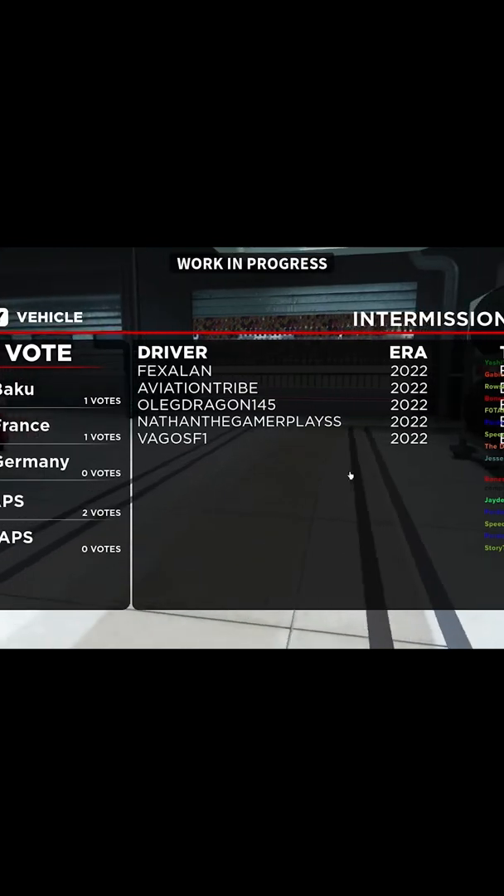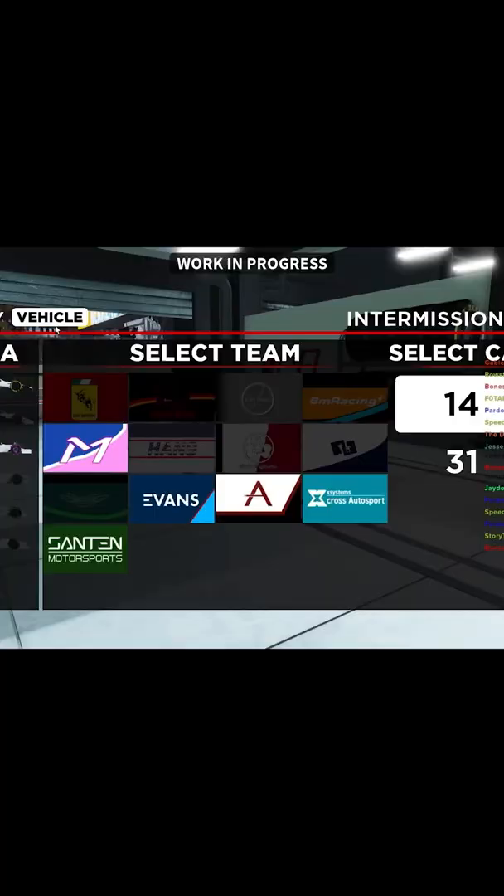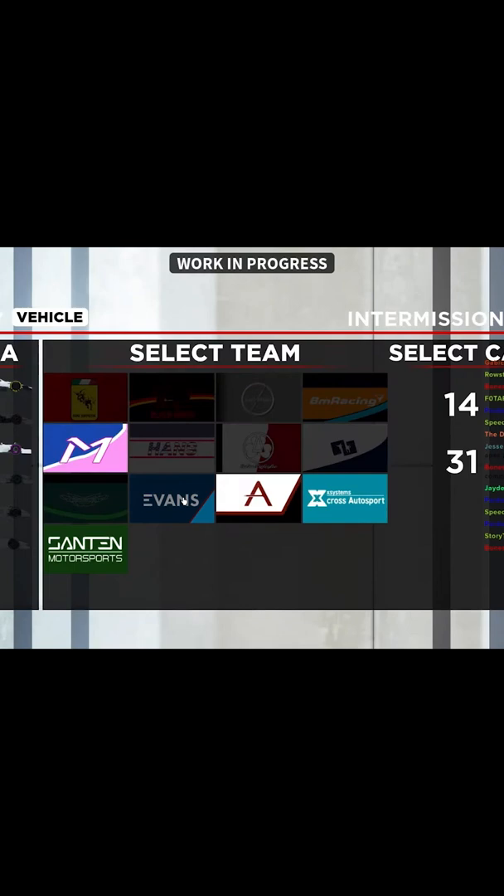The way you do the glitch is: when you're in race mode on the intermission screen, you go to vehicle and when you're getting ready to select your car, you click on whatever car you own.